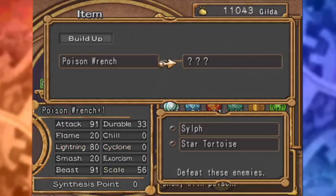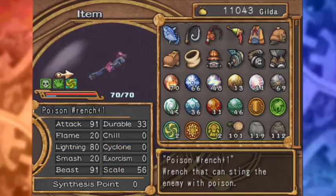As you can tell, I built up the stinger wrench to the poison wrench plus one. There is a new upgrade requirement — besides the lightning, cyclone, and scale, we also need to kill these monsters. Note: you don't have to kill them with the weapon, just kill them once with any character. These monsters don't appear until like chapter five and six, so the poison wrench plus one is our default weapon from here on out. It has the poison ability, the banded ability, and the absorption ability — every time you whack something, you have a chance to recover a few HP. The poison does additional damage while you're attacking.